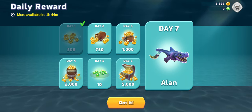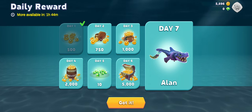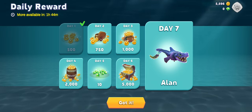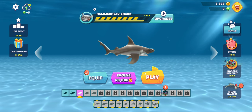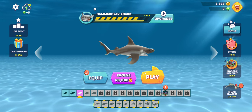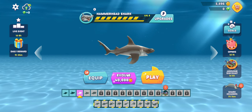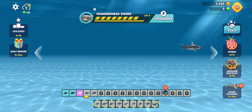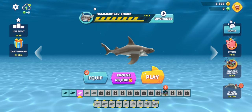A daily reward is available in one hour — that means in a day, 24 hours, we can get all the way to Alan, which is crazy! Anyway, bye guys, hope you have a fun day ahead. I also have my exam tomorrow so I can't really film, but in the next video I will play Hungry Shark Evolution and get the tiger shark to show off to you guys. See you in the next video — bye guys!